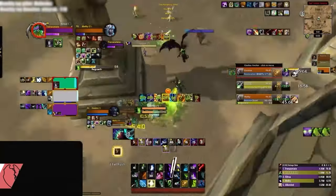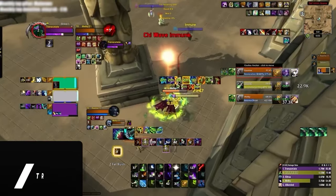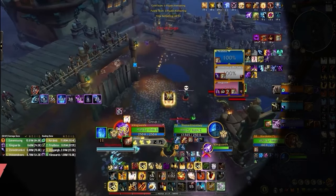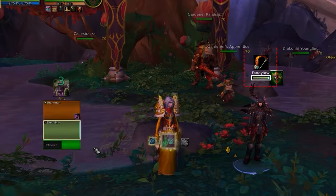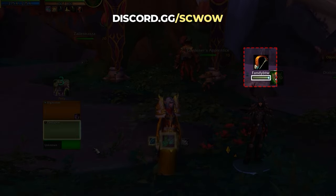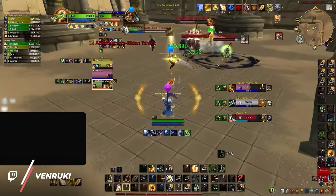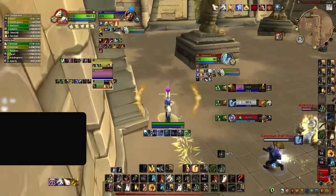DPS often make the mistake of thinking that running to the healer means they will be safe, but in a world of insane cleave damage and AOE CC, kiting to your healer just gives the enemy team more momentum for free. To avoid this, periodically check where your healer is. Playing with a zoomed-out camera like Vanguards can help, since it allows you to keep track of multiple players at once. Then anytime you are under pressure, be careful of stacking on your healer's pillar — try to move yourself in a way where you can avoid the enemy team's damage while still being in your healer's range and line of sight.